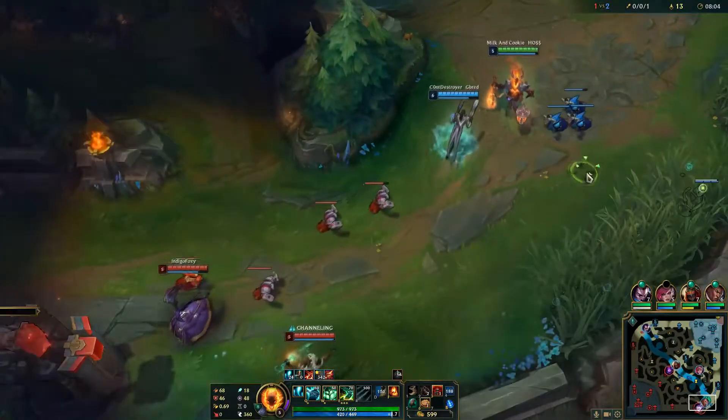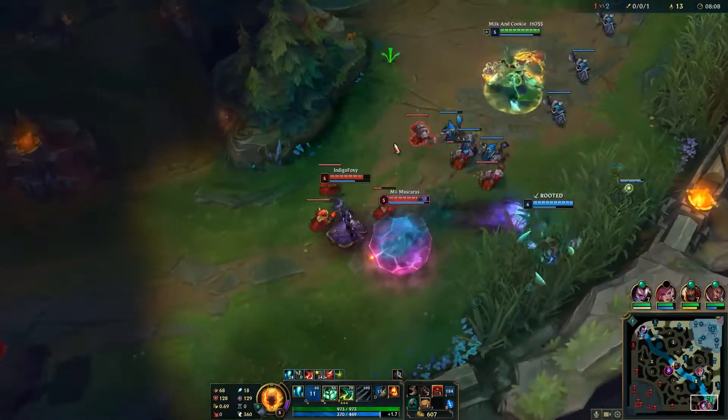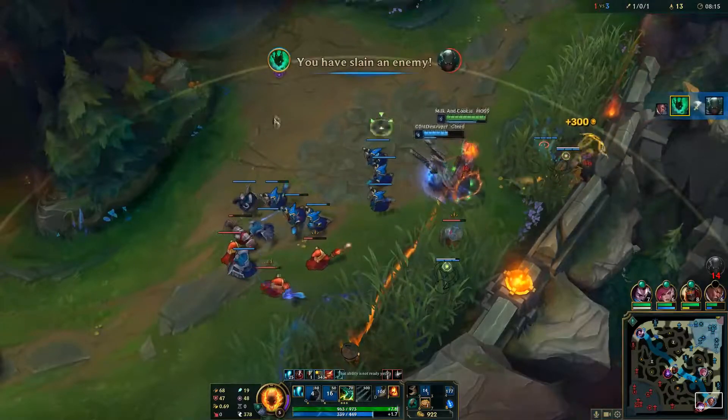Due to the large amount of CC and lockdown, Thresh can be very effective at engaging either a full team fight or a long-range pick with his Q, using Flay and The Box to keep the target controlled, and using the lantern to get allies in to help with the fight.